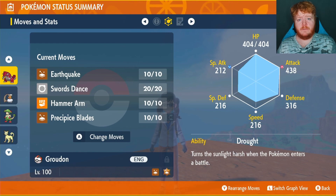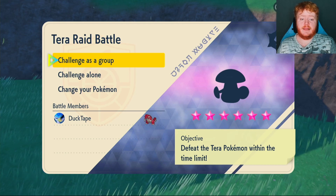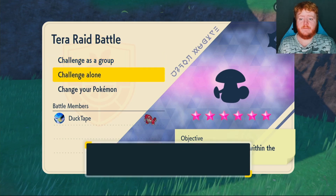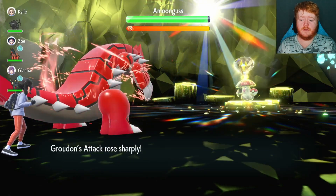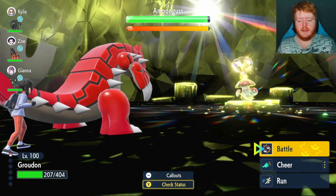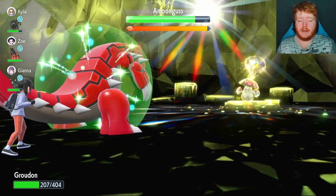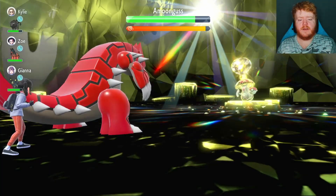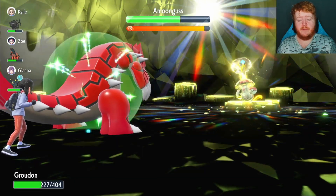Let's get into the first raid for Groudon. We're just going to do the first raids we run into, and for the first one we're going to be doing a six-star Electric Type Amoonguss. This could be quite tricky. We're going to use Swords Dance to raise that attack by two stages. It might be a bit difficult because he does have Foul Play. Yeah, he's going to use it — it's going to do about half our health in damage. We're going to start using Earthquake, doing a decent amount of damage considering we only used Swords Dance once, but we can't set up anymore because of Foul Play.